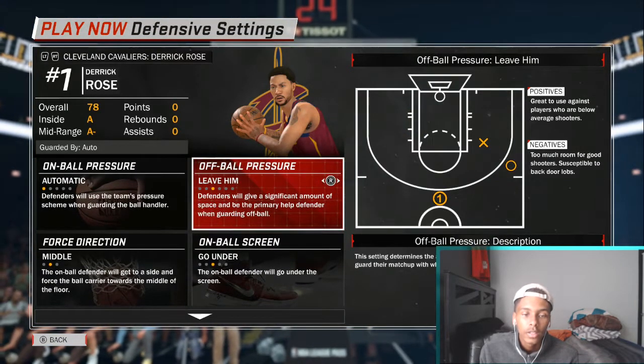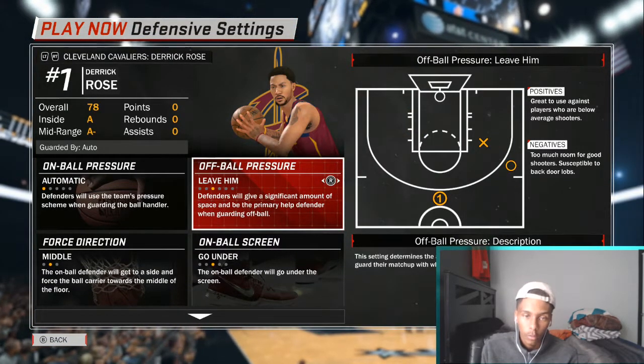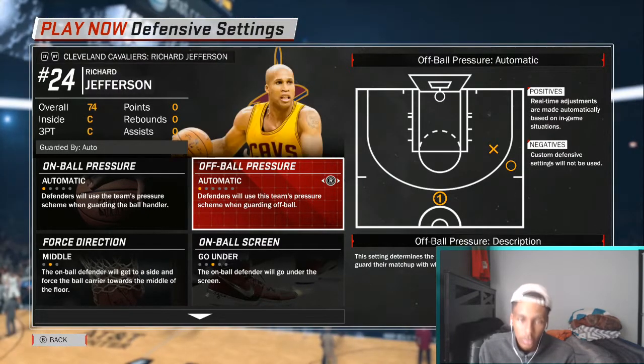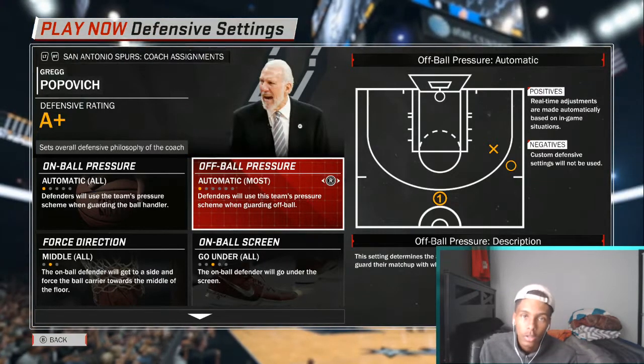Lastly, put Derrick Rose on leave him off-ball, because you want that extra help for when LeBron James tries to bully his way into that paint. You guys know what I'm talking about.